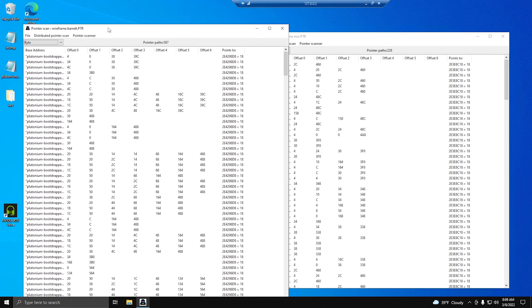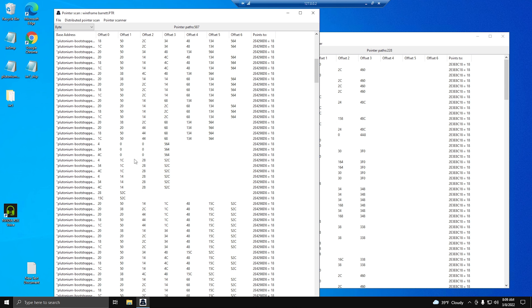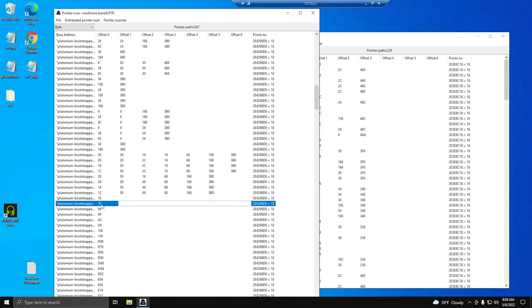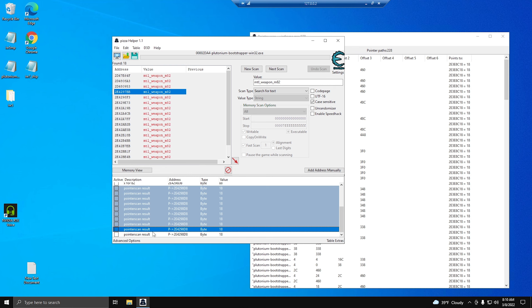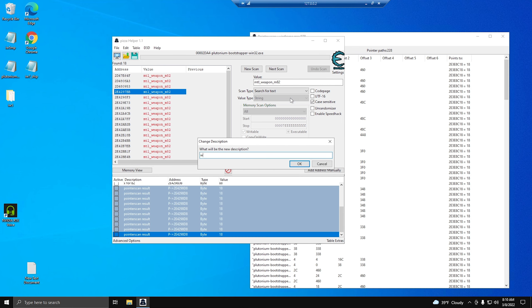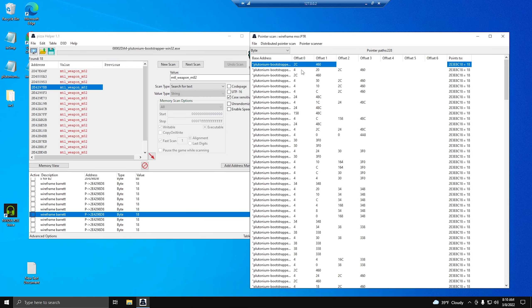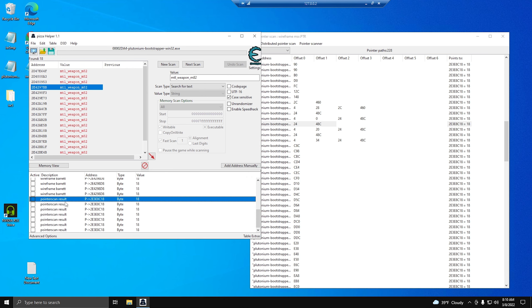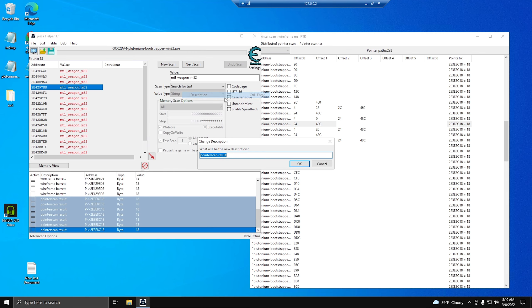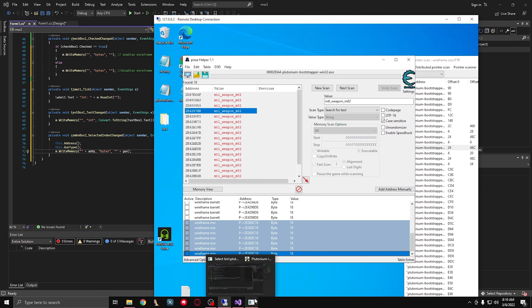Alright, so we have a bunch of pointers. We're going to go ahead and add some wireframe Barretts. Some of these will always work, some of these will never work, some of these will work sometimes and sometimes they won't. Since I added these, I'm going to say Wireframe Barretts. Bear in mind the address value is 18 - let's make sure we keep that. Whenever we start our game, let's add a few of these. I'm going to name this Wireframe MSR.